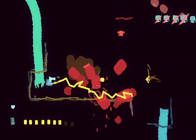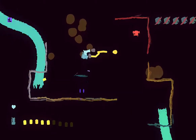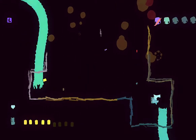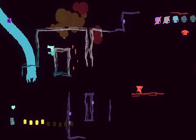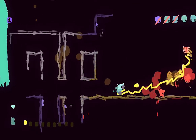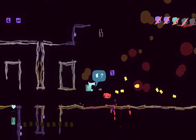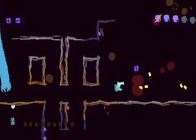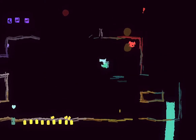This laser chains between enemies — it homes in, kind of heat-seeks them. When you transition between rooms, you can try to keep your combo going. I haven't really been focusing on that. On the next run, I'm going to try my setup that I remember getting the big-time combos with. That's how you really collect the extra purple currency by keeping good combos going.